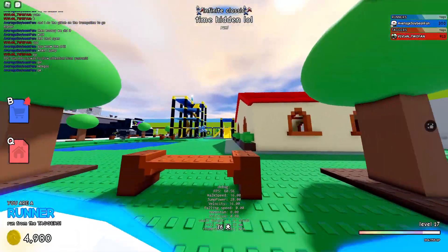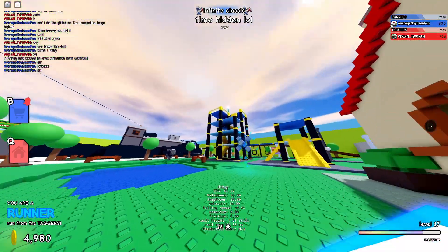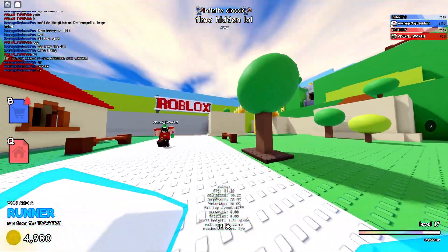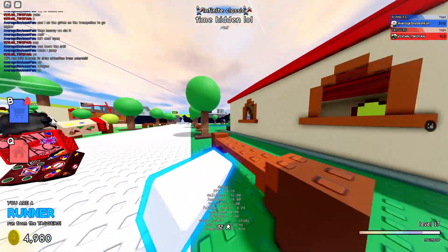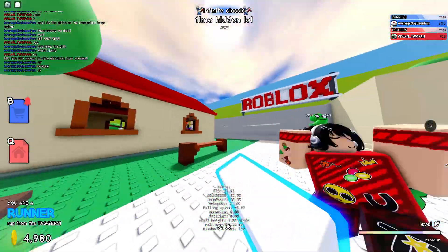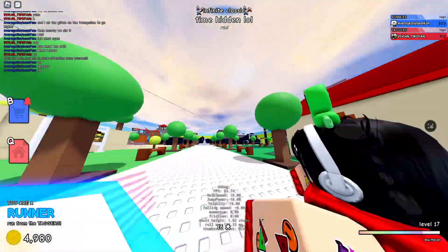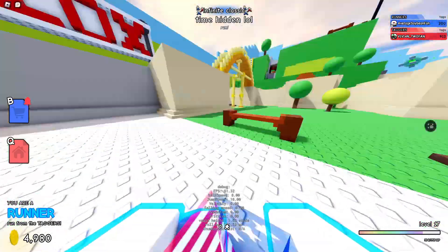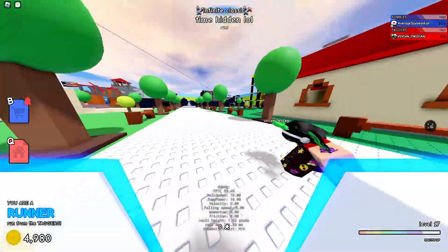The fourth trick isn't even really a trick — it's just practice maps. If you have a private server, do that. If you're in a public server, this guide isn't going to instantly make you a pro gamer, so just play the game and you'll get good. But these are some tricks to help you get better.